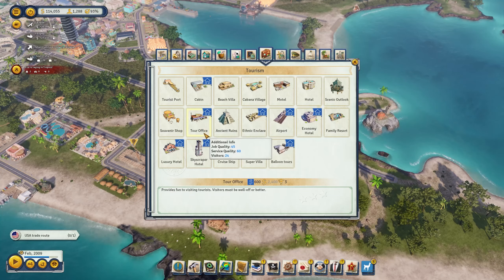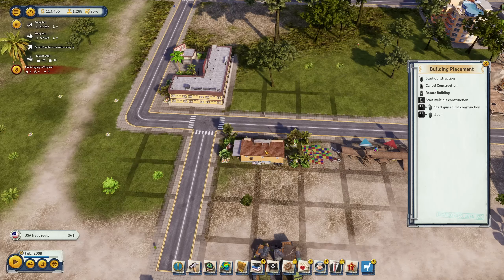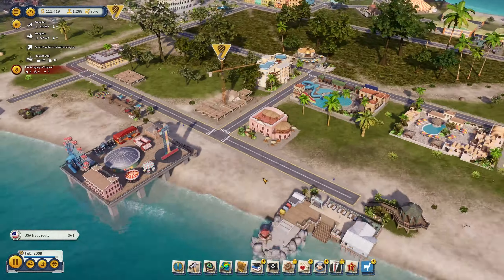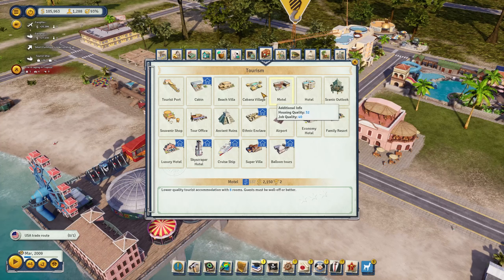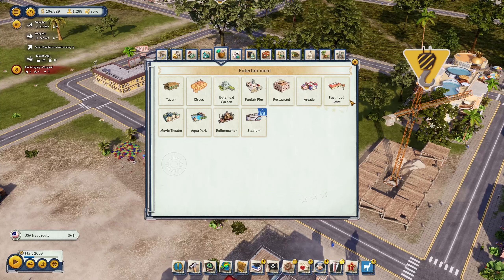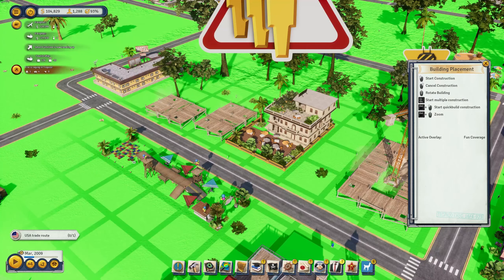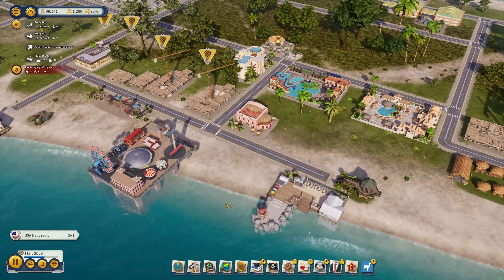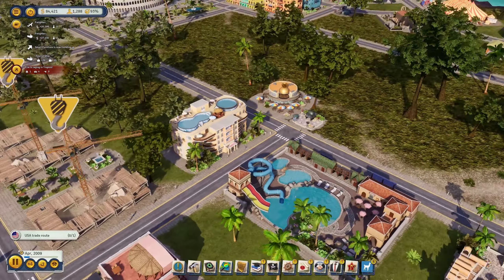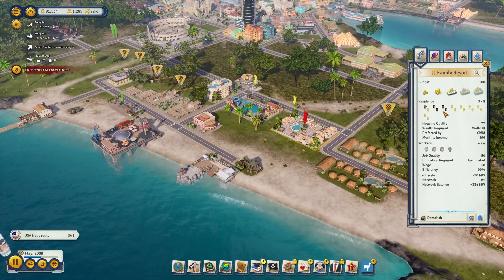Tour offices provide fun to visiting tourists — we should build several. Let's place one close to the docks where people know something is going on. The restaurant isn't heavily used yet but that will change. A souvenir shop next to the tour office also makes sense. We could add another cocktail bar or a gourmet restaurant in the area, and a nice little park in between. The cocktail bar is being used and the metro station is heavily used — people can take it right into town.